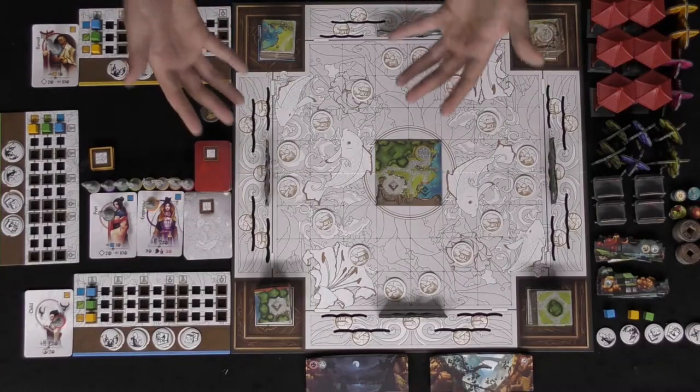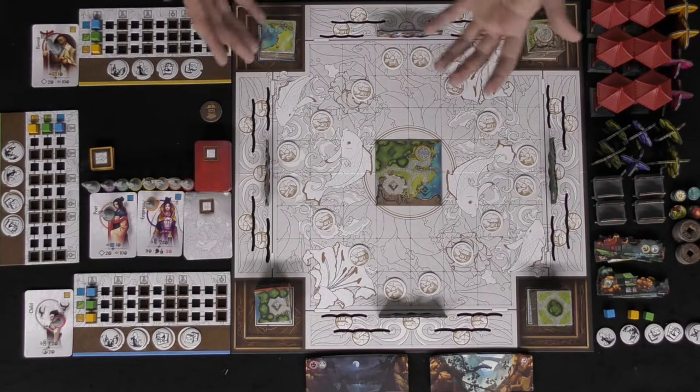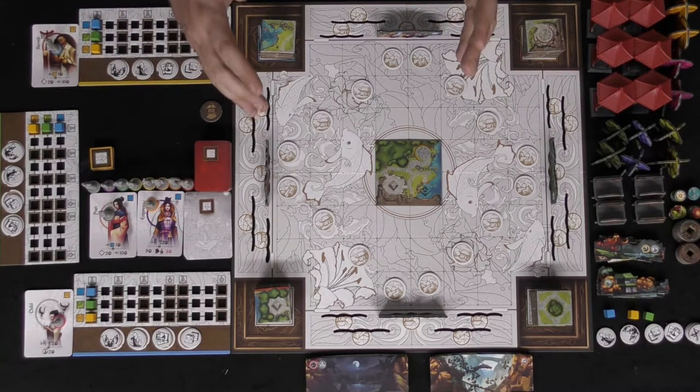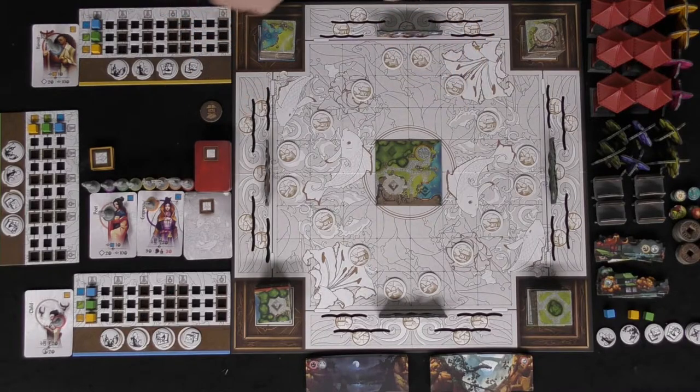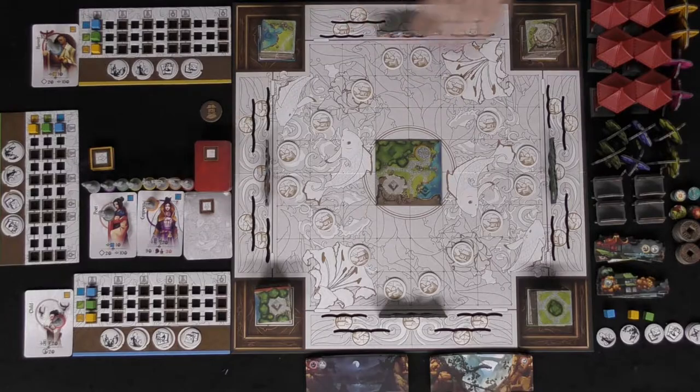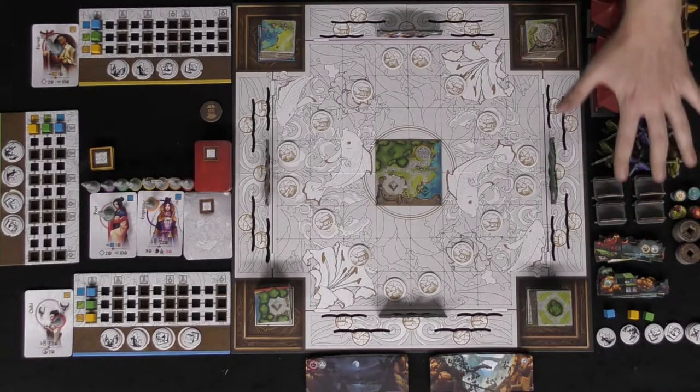It looks very complex but is actually straightforward. I'll give you some simplistic aspects of how it's played, show you what comes in the game, and then we'll review it. Here is Tang Garden — it looks pretty foreboding at first, but we can break it down simply. You're going to have all of these decorations, and you'll set them aside for now.